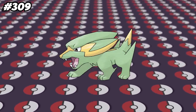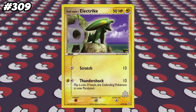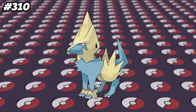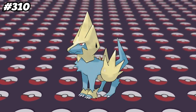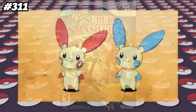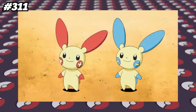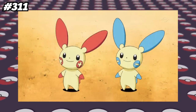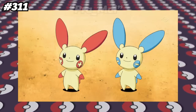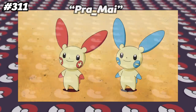Electrike, surprisingly, doesn't learn the move Thundershock, although there is an Electrike card that does have Thundershock. Manectric is capable of breeding with Arbok in order to pass on Ice Fang as an egg move. In Super Smash Bros. Brawl, it's rumored that Plusle and Minun were planned to be playable characters at some point, similar to how the Ice Climbers behave. This is backed up by an unused character file named Pra_Mai, which is largely believed to be for Plusle and Minun.